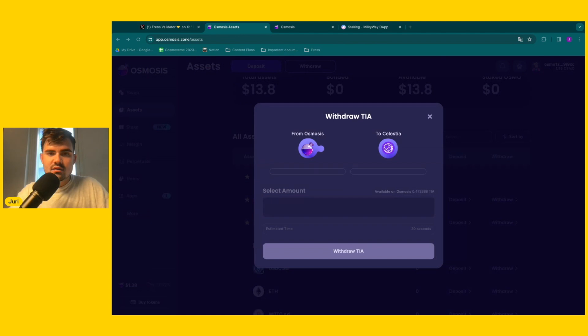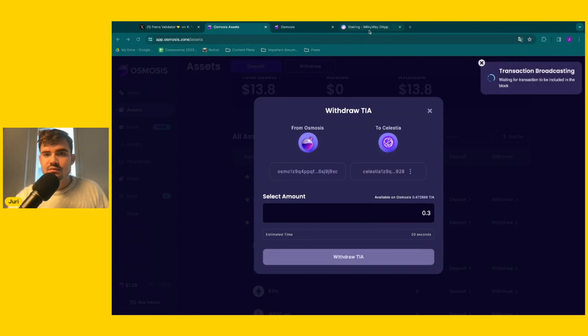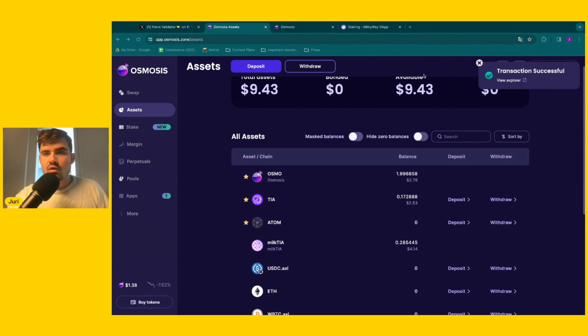So you go ahead and first go on withdraw. You approve that you want to have Celestia in your Keplr wallet if you haven't done this already. I want to withdraw 0.3 TIA. Right now our TIA is via IBC on Osmosis, but to be able to stake or liquid stake it, we have to bring it to Celestia. So we go on transfer, and now our TIA is natively on the Celestia chain.